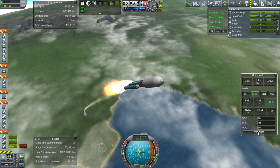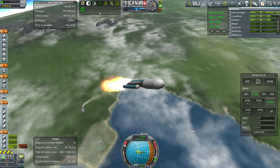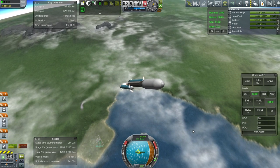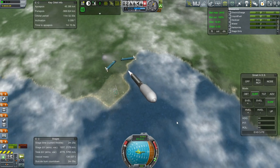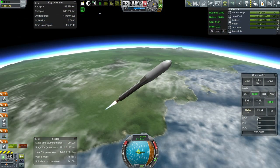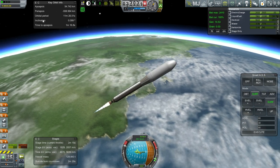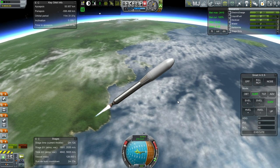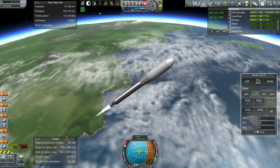Okay, four more seconds. Boosters are away — they're gonna collide. No, it looks like they're safely off. I'll just wait until we get to the proper apoapsis in order to drop the fairings. We've got enough delta-V, so there's no point taking any risks at this point by releasing the fairings early.